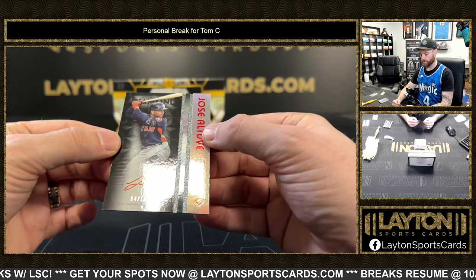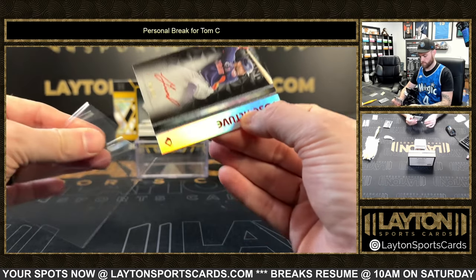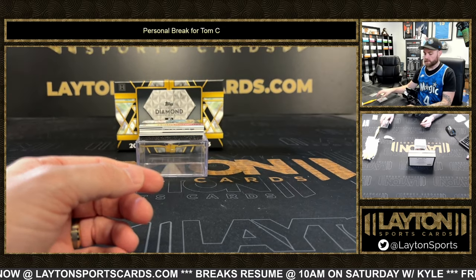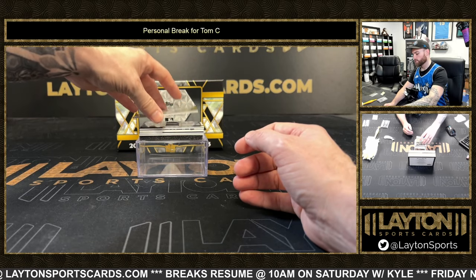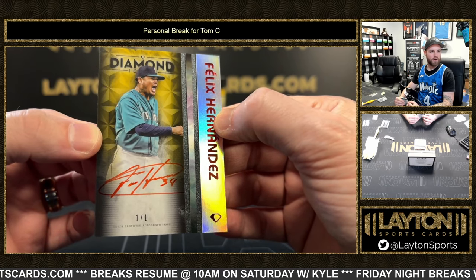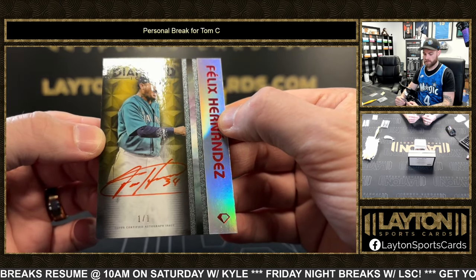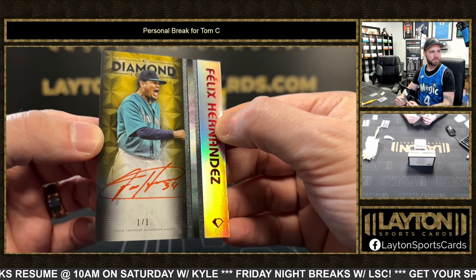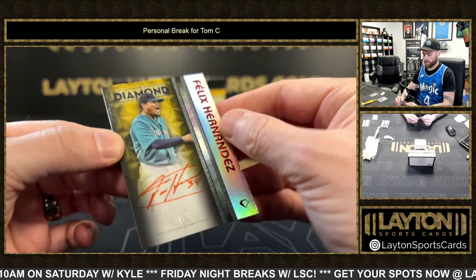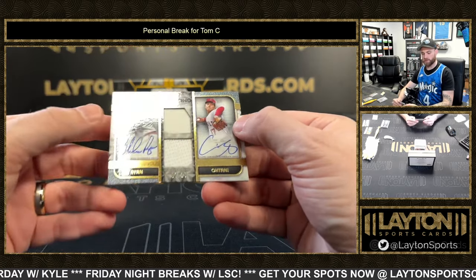Jose Altuve on the red ink auto, 4 of 10. Tom loves Altuve, he'll probably love this one. We've got King Felix red ink auto, one of one — beautiful, King Felix. Red ink one of one, that guy was a good pitcher.